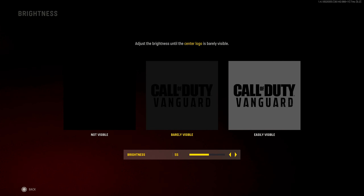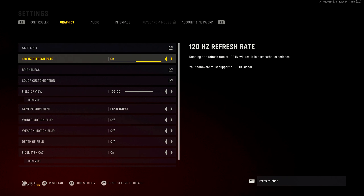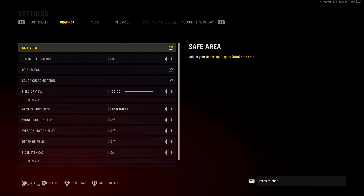For brightness, you have to adjust based on your monitor or screen. I have it at 55 — I don't like to go any higher than 55. I have 120 Hz refresh rate because I play on PS5, but if you're on PC this will go higher. You want as high a refresh rate as you can get.